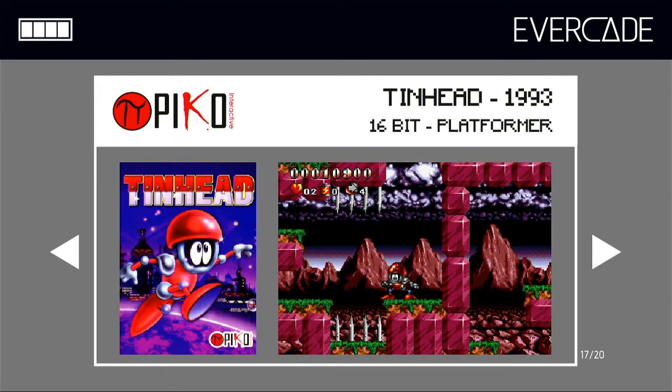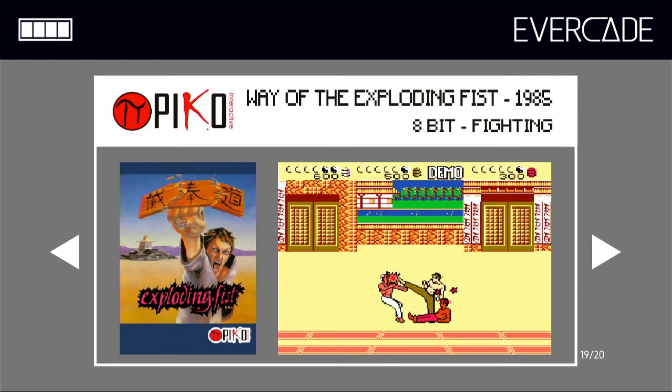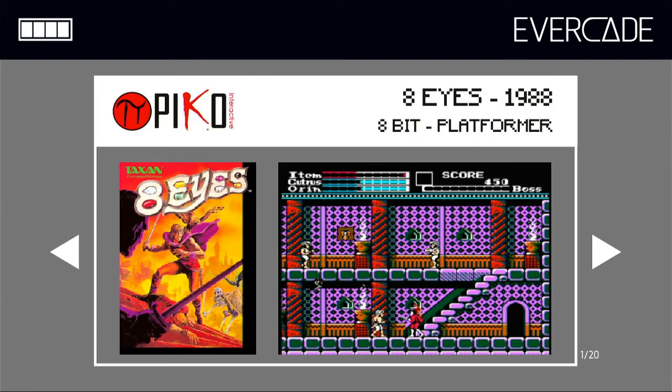Tin Head, a 1993 16-bit platformer. Top Racer, a 1992 16-bit racing game. Way of the Exploring Fist, a 1985 8-bit fighting game. Water Margin, a 1996 16-bit beat-em-up. And then we're back to Eight Eyes. So let's roll some game footage.